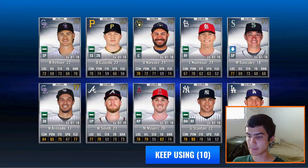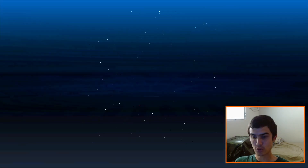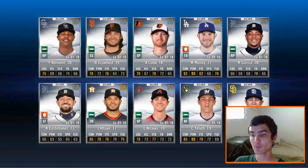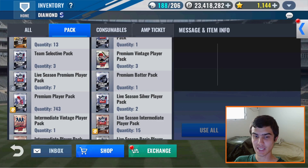Sorry, there's alarms in the background — somebody is needing an ambulance. Anyway, Silver Player Packs — I need Jose Bautista. Please. No Primes. We didn't see any Primes in the last video that I posted on Monday, so hopefully we can get something good here.